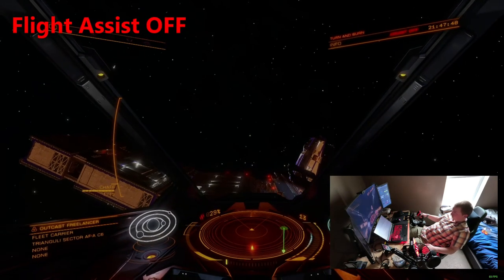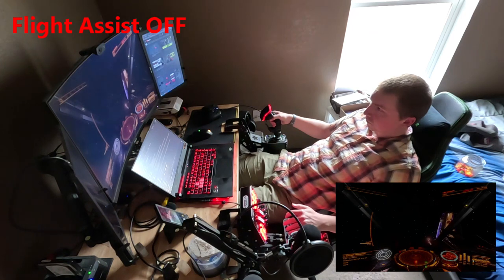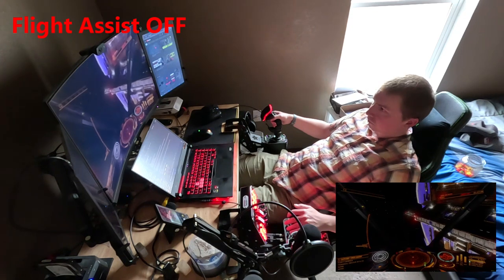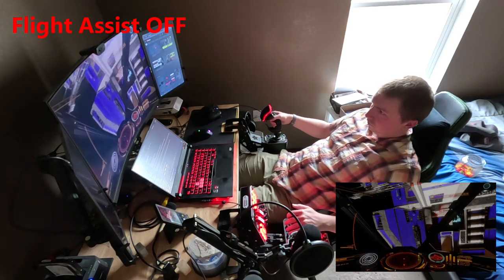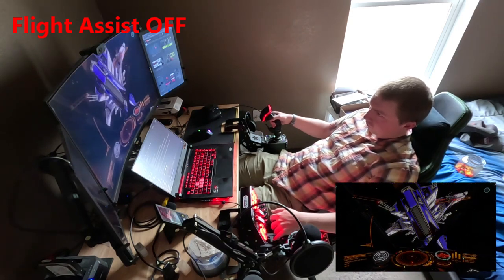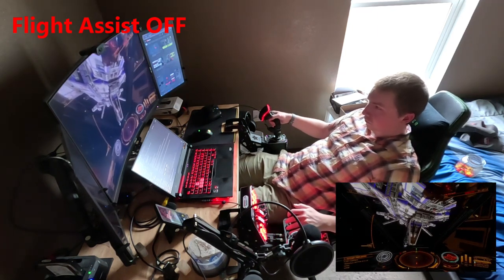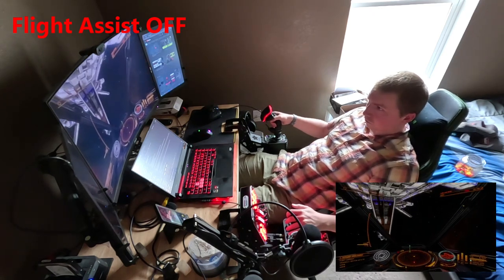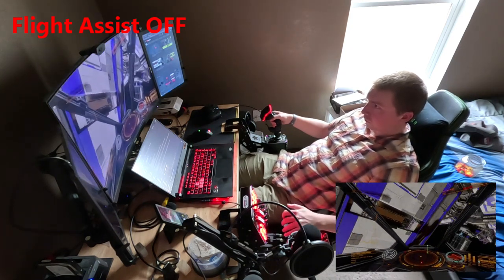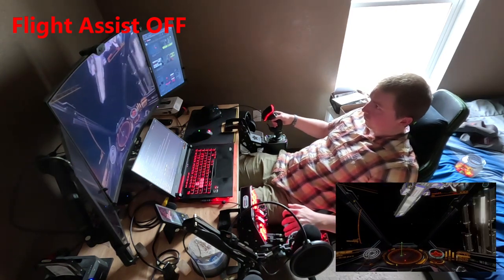Turning Flight Assist off removes these computer interventions and enables a new, more realistic control scheme. Rather than an absolute throttle range, your throttle will function as a percentage of maximum output. This means that at 50% forward throttle, your main engine will accelerate forward at half its power. Acceleration in any direction using any thruster will work this way, meaning that it takes roughly the same amount of input to undo a maneuver as it does to do it in the first place. Changes to ship steering, known as attitude, are no longer counterbalanced.